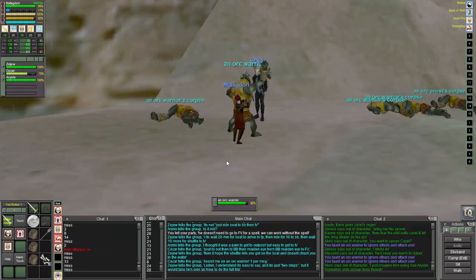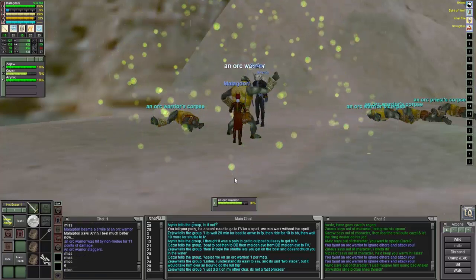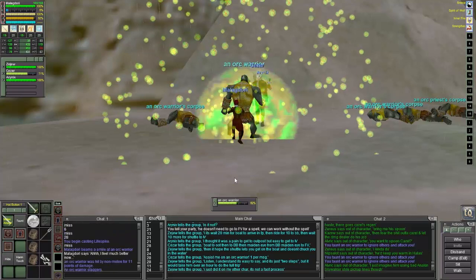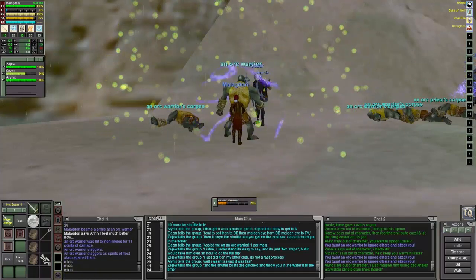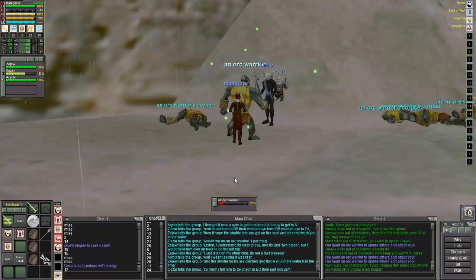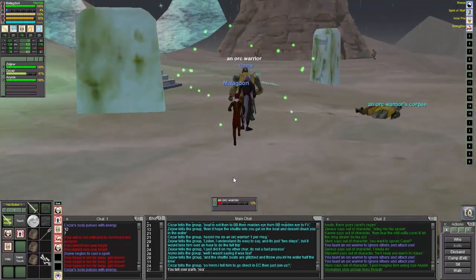I'm level 17 or 18 here, and the highest person is like 20 or 21, but we got there and I was maintaining main tanking these reds. Once the bard threw on his mez he would take aggro, and whenever I could get away I would pull again — that way we'd have consistent pulls.